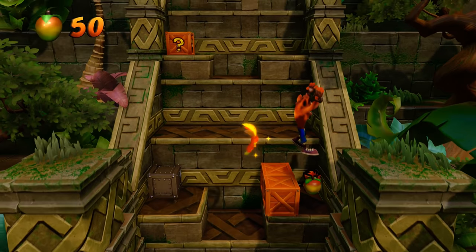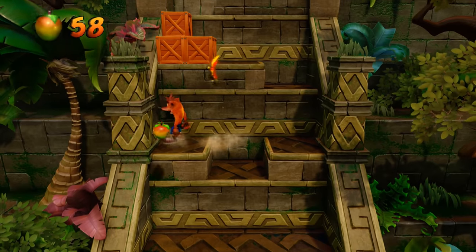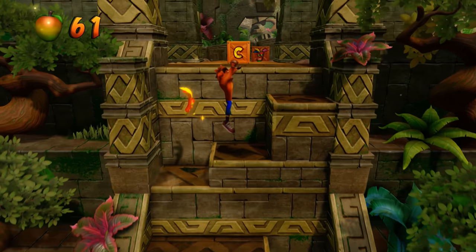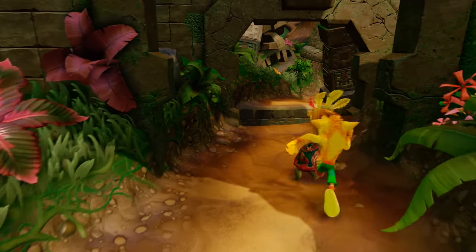We have that little mask following us — that's basically our health bar. If we take a couple hits, he's eventually going to go away. If you get three of these masks, that makes us invincible. Now we're wearing the mask and moving a little bit faster.